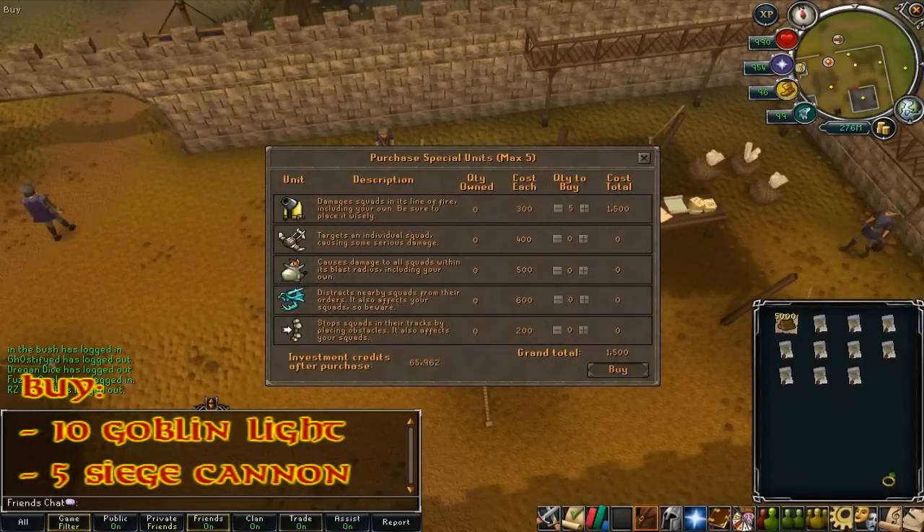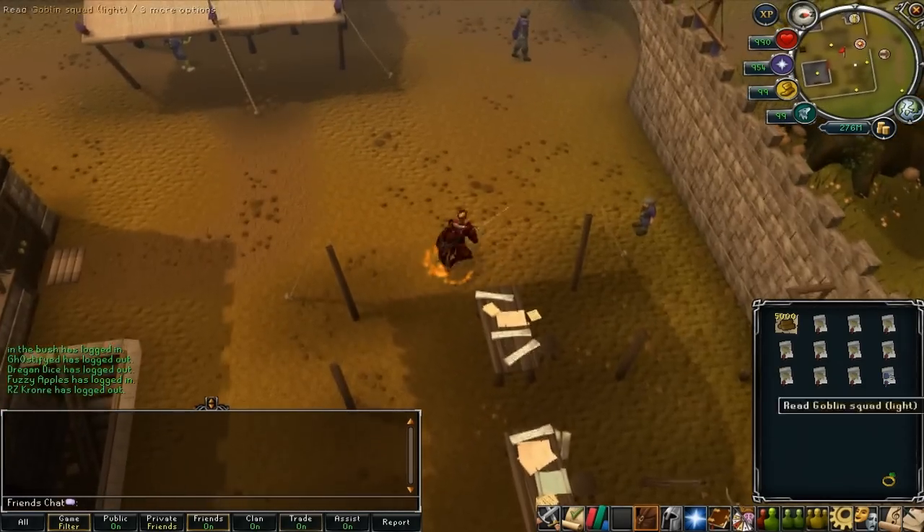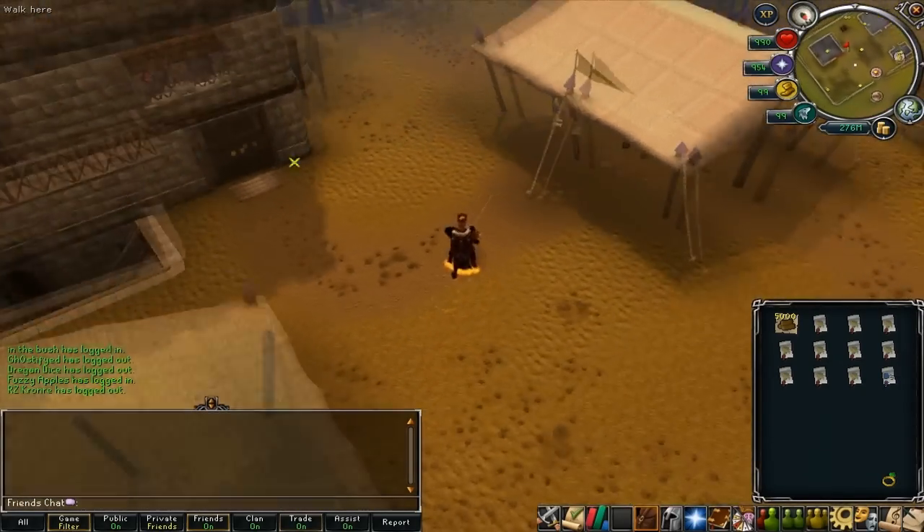You're pretty much going to use the cannons to commit suicide, believe it or not, but that's how it's done and that's how you get Mobilizing Army points. I'll show you exactly how to do it, so keep watching.